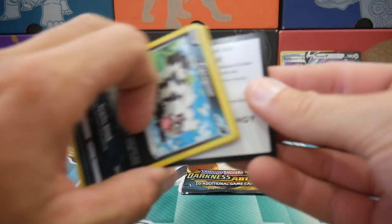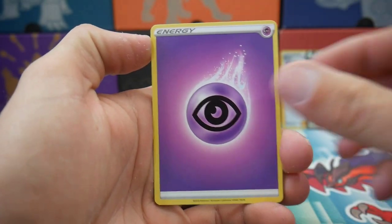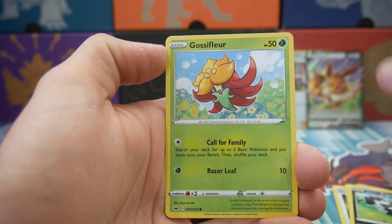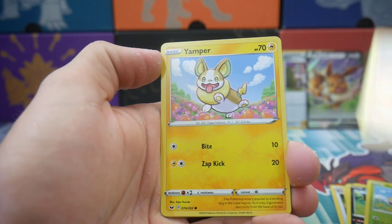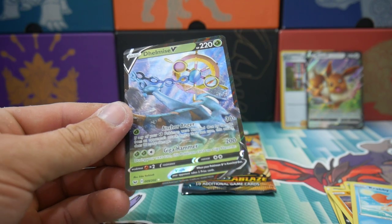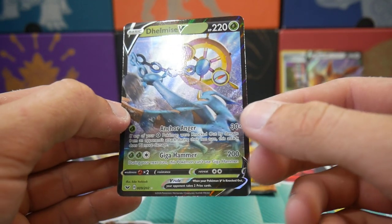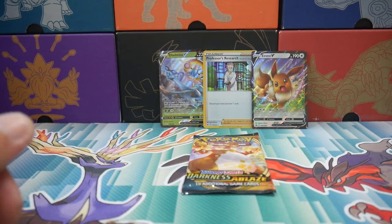Let's go Sword and Shield — can we get anything other than just that one holo? My luck has run out officially. We have an Energy, an Energy Switch, a Dottler, Galarian Stunfisk, a Galarian Zigzagoon, Gossifleur, Silicobra, Yamper, Krabby, a Mudsdale Rare Reverse Holo, and a Nihilego V — very very nice! It seems like Sword and Shield just keeps bringing the goods today. Both our pulls so far have come out of Sword and Shield base set.